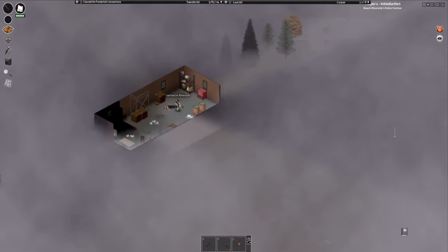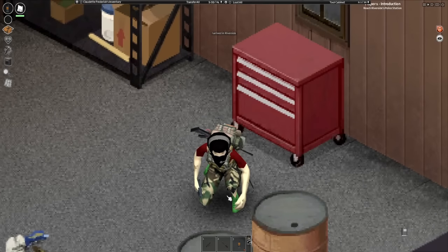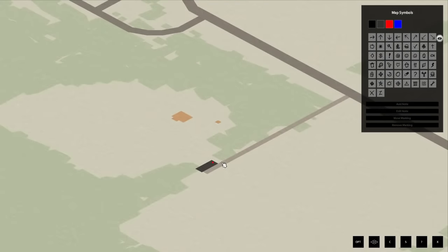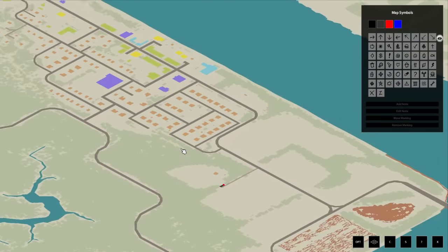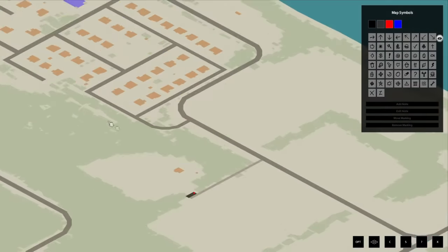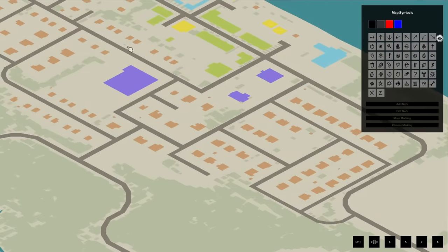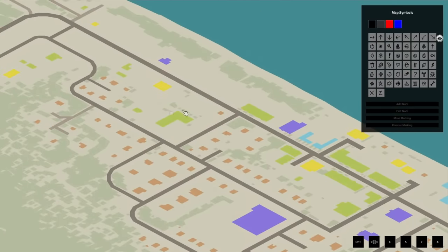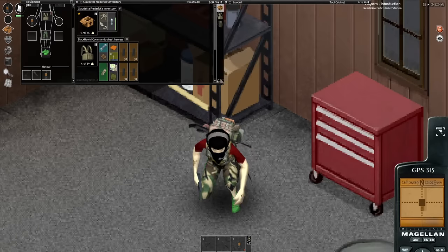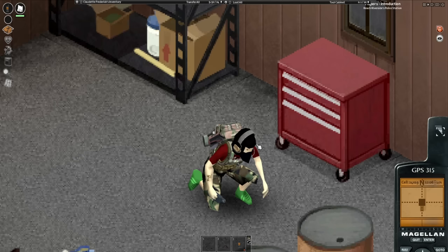We've dropped down and I have no idea where I'm at, so let's pull out the GPS to see where I landed. We've landed at the garage area, so I think our extract is going to be the church up north. The best course of action is to follow the road down into the town, hitting up the school, moving through, hitting up some other homes along the way, then the police station, moving all the way towards the church and getting the hell out of here. I want to make sure that's actually my extract — yes, it is. Let's get a move on.